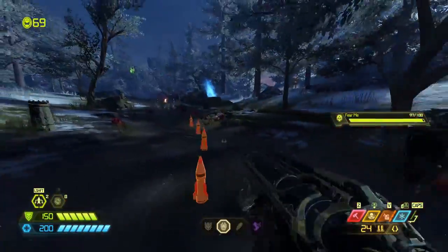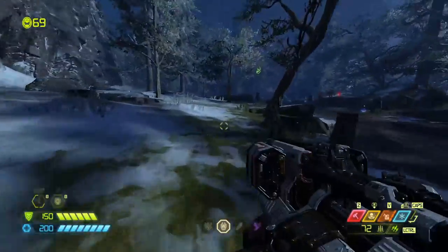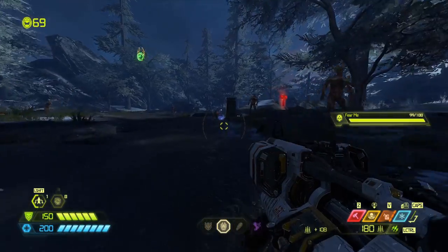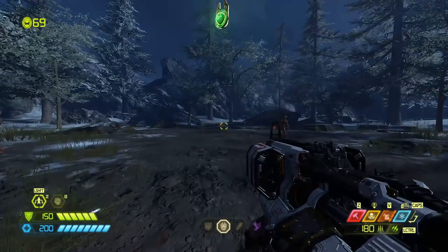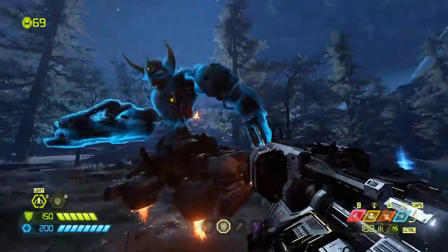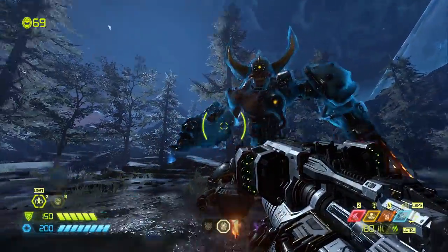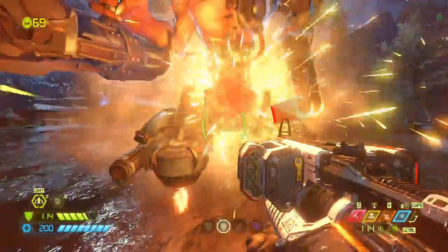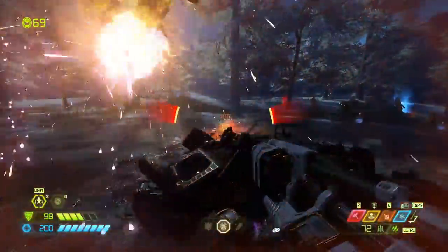One really interesting thing I want to show you about these micro missiles is the Doom Hunter. Let's give ourselves full ammo and do this experiment out in the middle of the open here. I'm going to spawn the Doom Hunter — see his big shield and see his sled? We're just going to completely destroy him at the sled with these micro missiles and see just how long it takes.